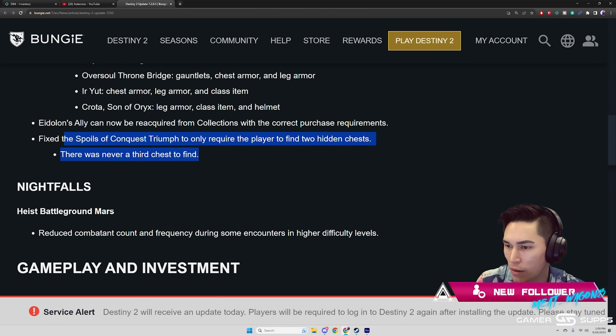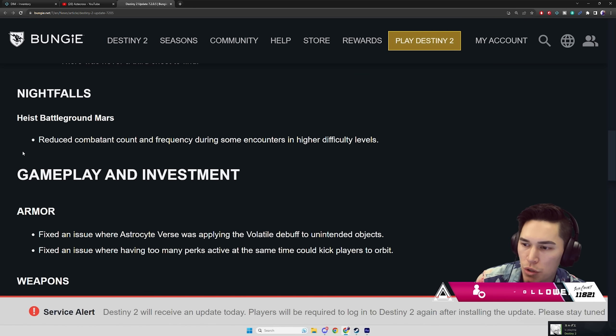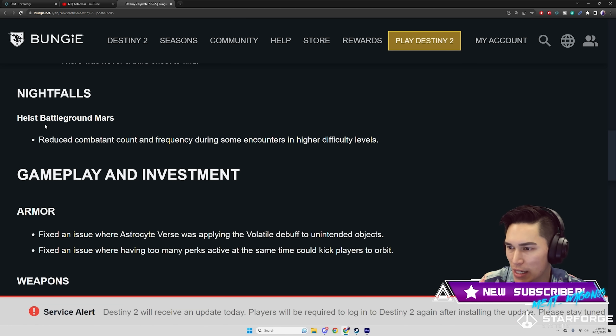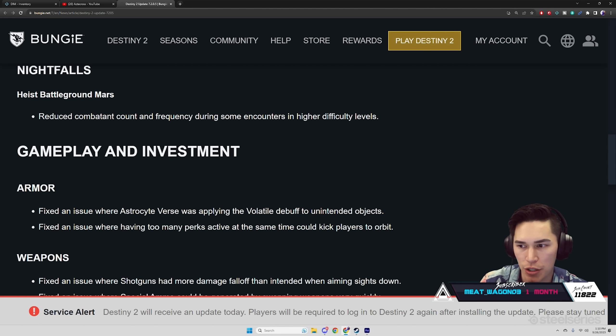Nightfall's Highest — Battleground Mars: reduced combatant count and frequency during some encounters at higher difficulty levels. I think at this point that's all right. I know they're hard, but considering how strong we are, I kind of like the feeling of being overwhelmed. The Mars one really gave you that, especially going into the second area — that used to be the social space. The ad frequency was actually amazing; I don't want it to be too easy.